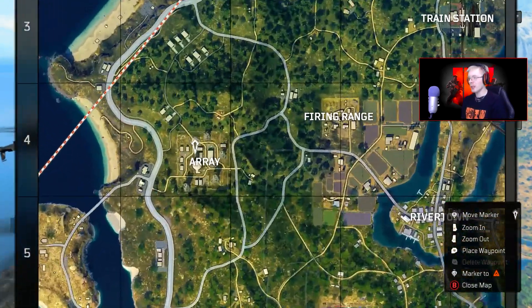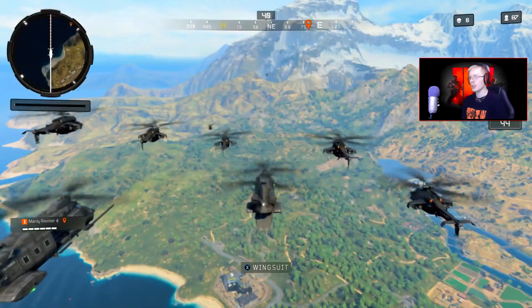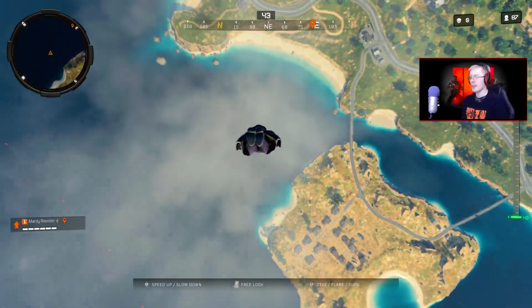So once you are in a match of Blackout, you are going to want to zoom in on Array and place the marker right at the top of the circle building right here. We're going to jump right now and I'm going to show you guys how to get there from the air.